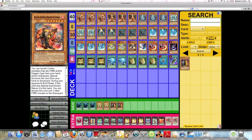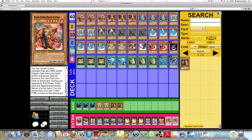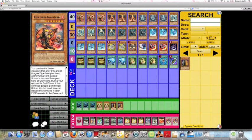So consider this: if you have a Burner and a Blaster in your hand - Burner's effect lets you pitch it along with another dragon to special summon one copy of Blaster from the deck - would it not be far more beneficial to use Burner's effect to ditch it and Blaster to special summon another Blaster, then banish two monsters to special summon a second Blaster and overlay, rather than ditching Blaster and Burner to pop a card? Because then you wouldn't even be able to summon Blaster from the graveyard that turn since you've already used its effect.